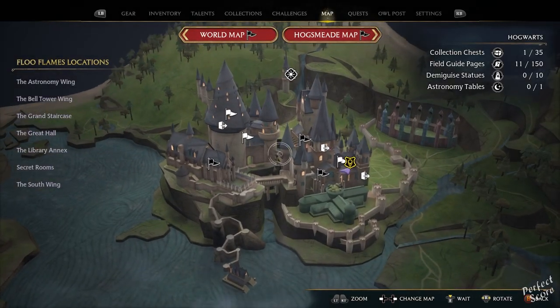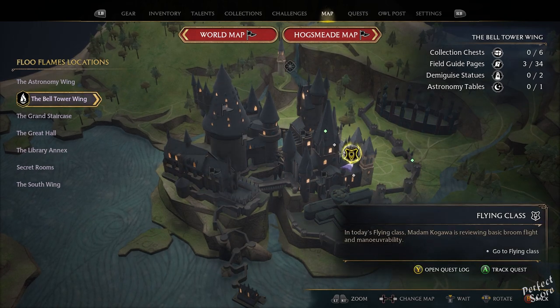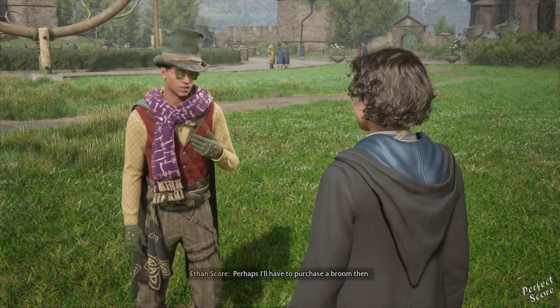In order to unlock a broom in Hogwarts Legacy, you're going to have to progress with the story until you unlock a mission called Flying Class, which is taught by Madame Kagawa. The quest itself is pretty straightforward and will teach you the basics of riding on a broom.